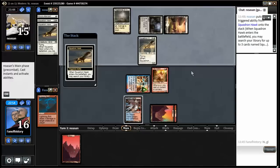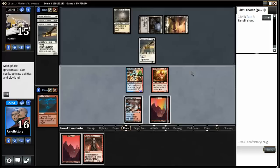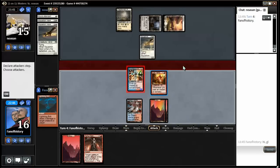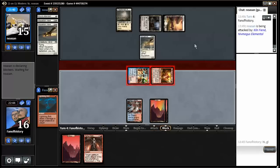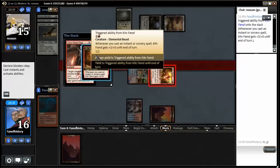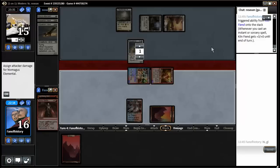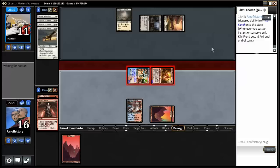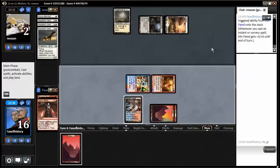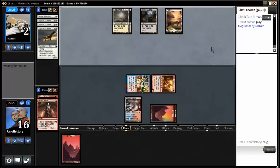Ghost Quarter. Battle Rage — that's pretty good. Is it lethal? It's close to lethal. I'll just play it, boosting the Kiln Fiend. Very close to lethal. He's at two, but it could be a very hard two to get through.